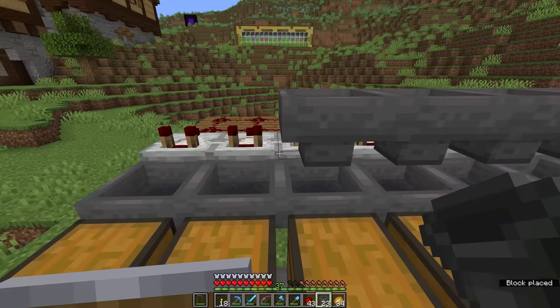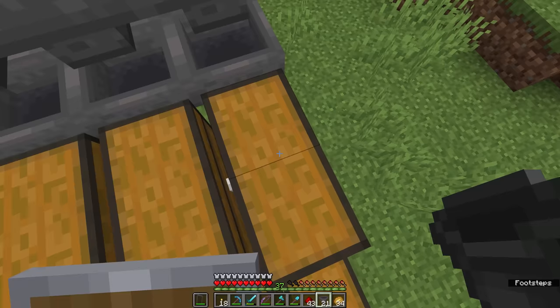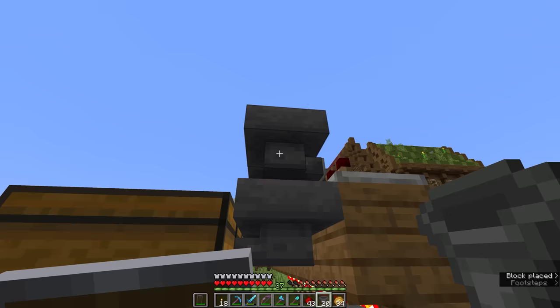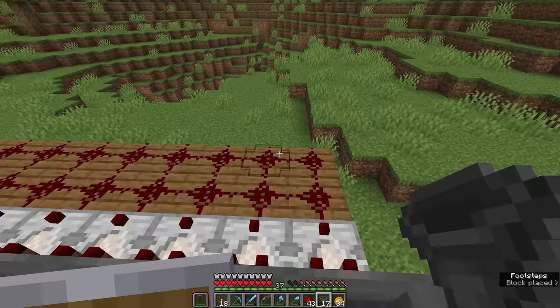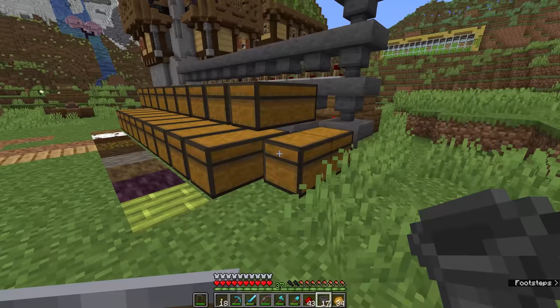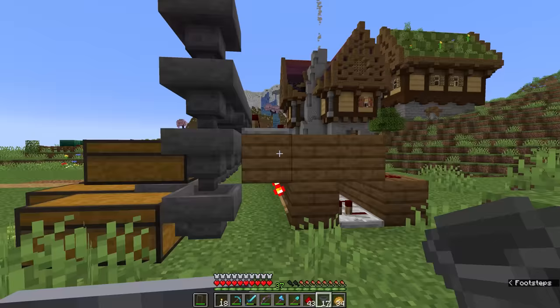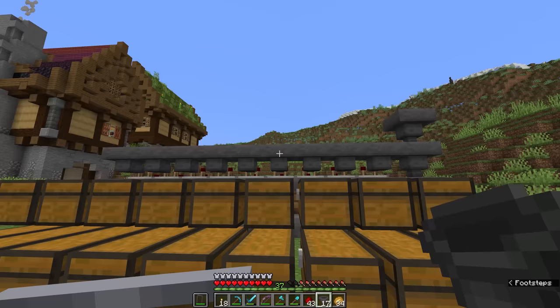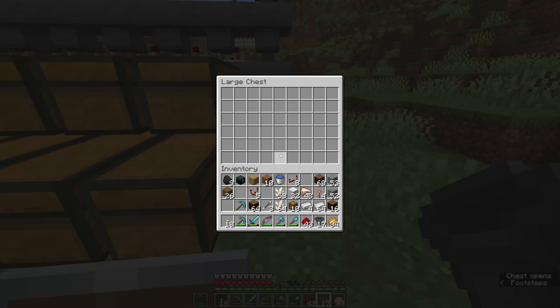Our row of hoppers goes in, and then we're going to have a row of hoppers going across the top as well, since the items will need to be fed in somehow. In future we'll do a system that includes water streams, but for today we're just relying on the mechanism of hoppers. We're going to leave one chest at the end here with a bunch of hoppers pushing downwards without any item filter — this is our overflow chest for any items which do not match the items we're trying to filter.